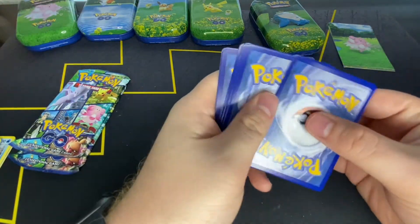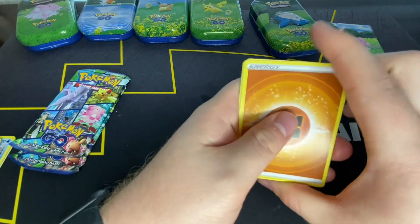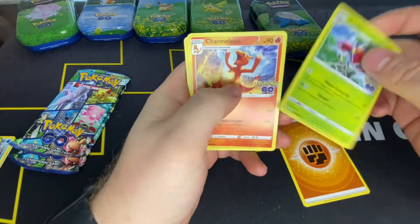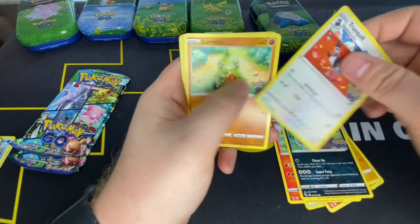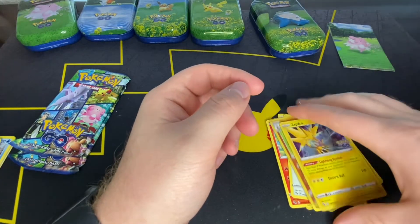Come on, not even a Radiant Venusaur, which no one wants. Fighting Energy, Aerodactyl, Charmeleon, Pupitar, Eevee, Snorunt, Alolan Raticate, Tranquil, Larvitar, Pupitar, Zapdos.